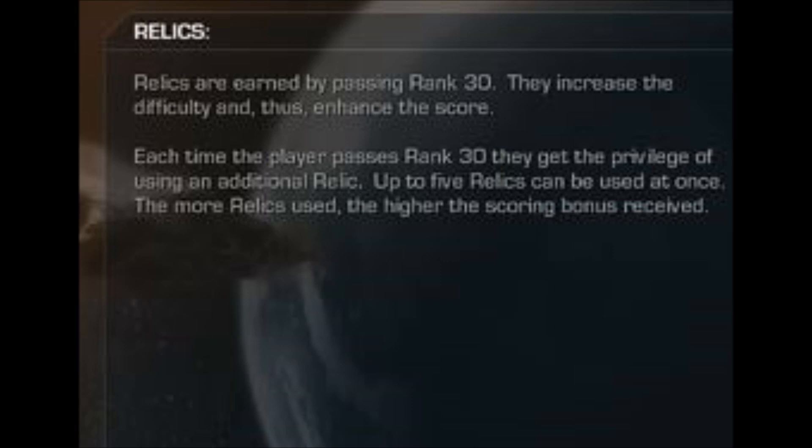You can technically prestige in the ranking system for Extinction, and when you do, you unlock things called relics. Once you pass rank 30, you still get to keep all your stats — your guns and support packages — but you can now apply these relics to the game. The relics essentially weaken you or strengthen the aliens, making the game harder and offering a new challenge.